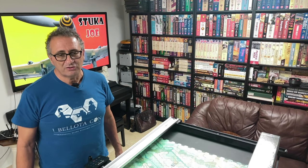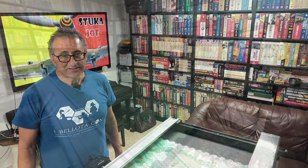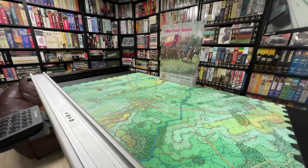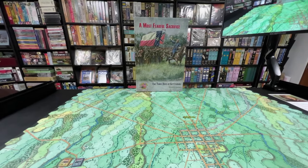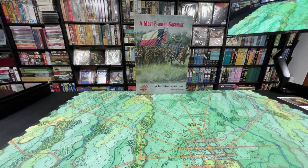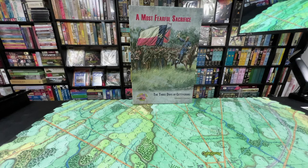Stuka Joe here. Today we're going to do a line of sight video for a very special game: A Most Fearful Sacrifice, designed by Herman Lutman about the Battle of Gettysburg, all three days. It was published recently by Flying Pig Games, and it has a huge and beautiful map by the late and great Rick Barber. This video also gives us an opportunity to take a look at the map detail.